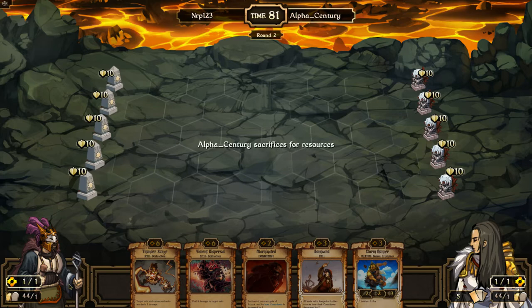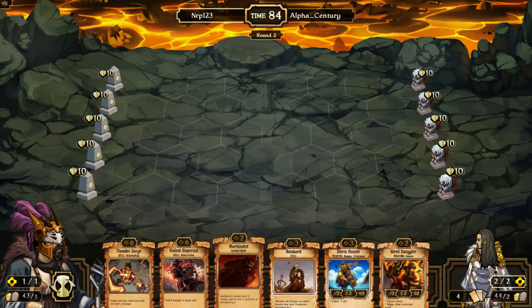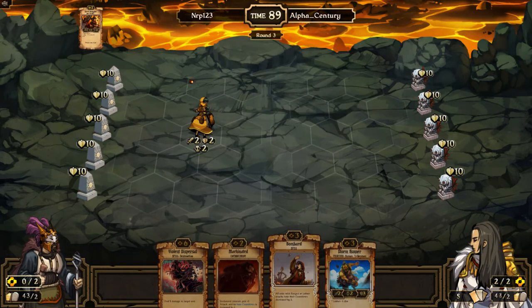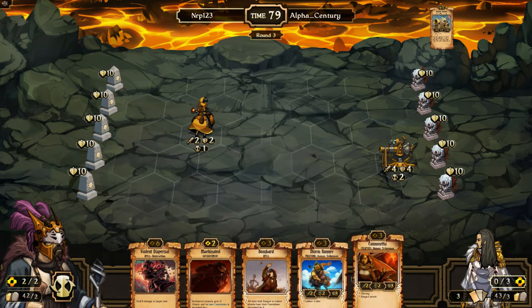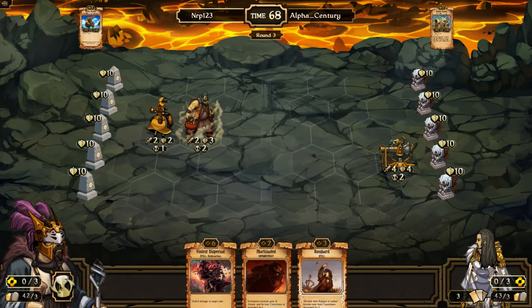Let's see if he's going to have a turn two play. No turn two play. Now all of a sudden this turns into a good starting hand because I can go Smuggler, get a Stormrunner out, and have a Machinated in hand. Against Energy, I think Vinal Dispersal is going to be more useful than Thunder Surge, so I'll keep that. I want to keep these 3 scrolls in my hand: Stormrunner, Bombard, and Machinated. Those are probably the 3 scrolls that keep Energy Range together. I'll go with the Stormrunner — it's probably stronger.